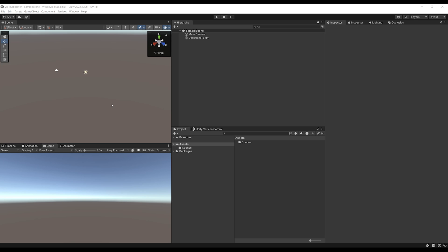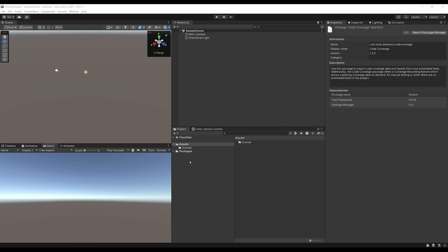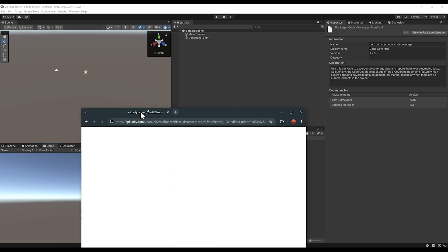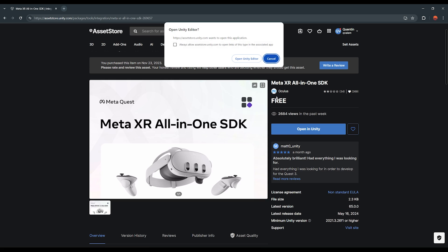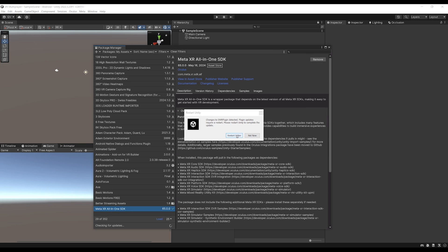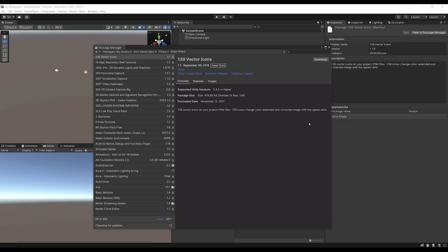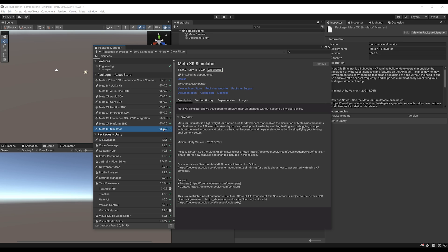Because we are building for Quest devices, we need to go to File > Build Settings, select Android, and click Switch Platform. Now it is time to install the Meta XR All-in-One SDK, which you can do by going to this link on the Asset Store — you'll find the link in the description. Click Download or Open in Unity, then click Install, and say yes to restart the editor. If we go to In Project, you should see all of the Meta XR packages installed. The version I'm using is 65, but any version above should work.